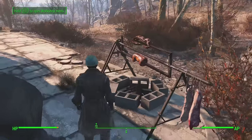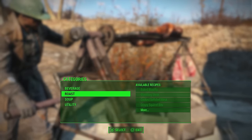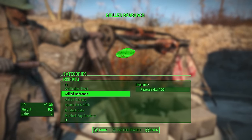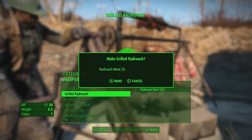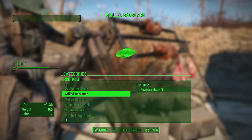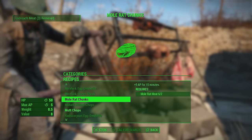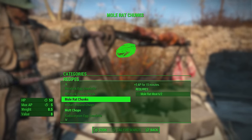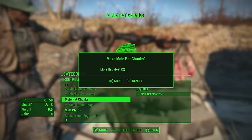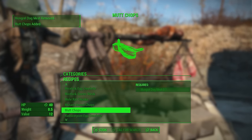Around the back of the building you've got a cooking station. This is where you'd craft food if you've picked up meat — rad roach meat or other types. Select the roast icon and you can make grilled rad roach. The good thing about grilling the meat is it will not poison you. Every time you eat uncooked meat it gives you a tiny bit of radiation poisoning, which reduces your maximum health — you'll see a tiny red line on your health bar. You can cure it with RadAway or a doctor.